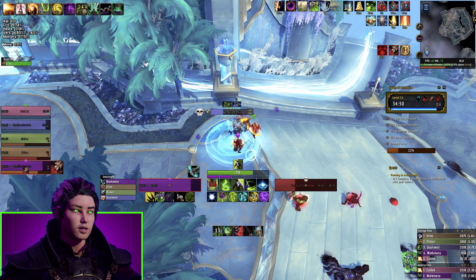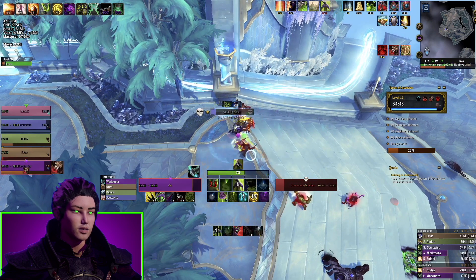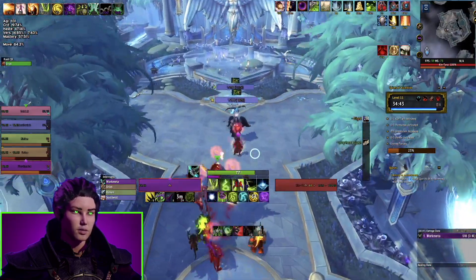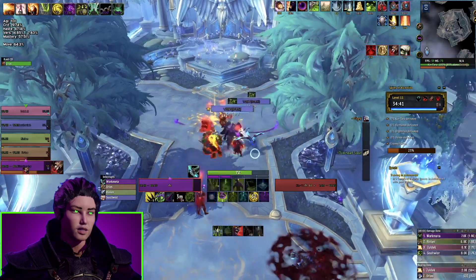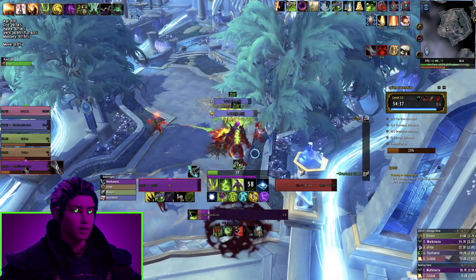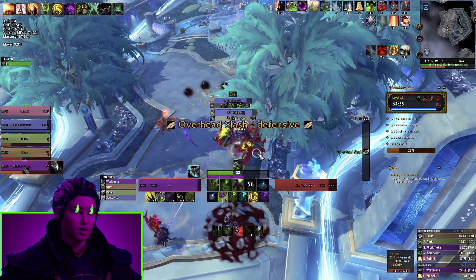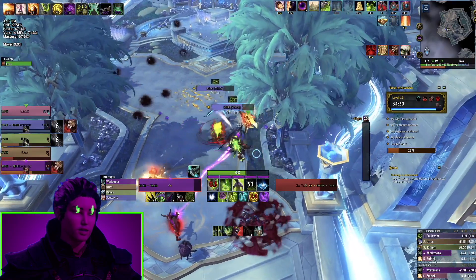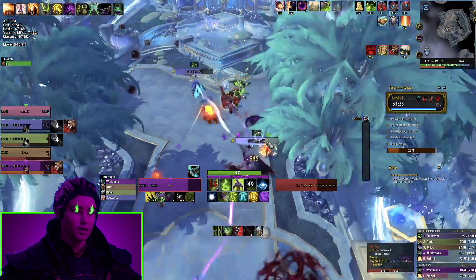The real thing we're going to be checking out in this run is how to handle the invisible cats as the Vengeance Demon Hunter — and it is overpowered. It took me a couple of times to figure out how Spectral Sight actually works. We'll check that out soon. Doing a little Fel Devastation here for double damage on both mobs, and also using damage reduction for the Overhead Slash.